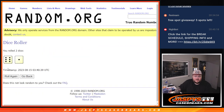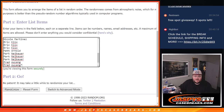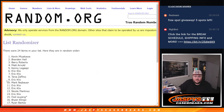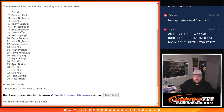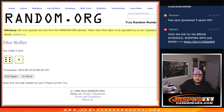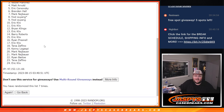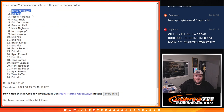Good luck, y'all. Six and one, seven times. One, two, three, four, five, and six. And seven — seven times. Top six: Kevin, Eric, Nicole, Matt, Eric, and Brandon. So Eric K and Eric C both getting in.